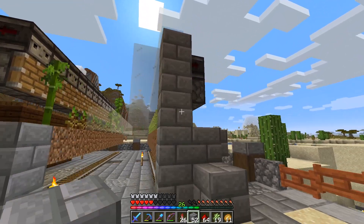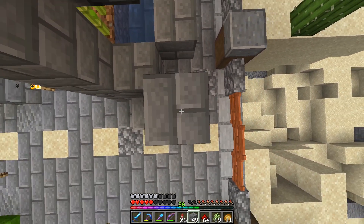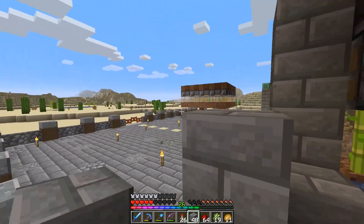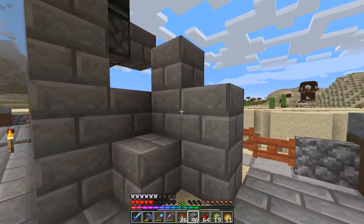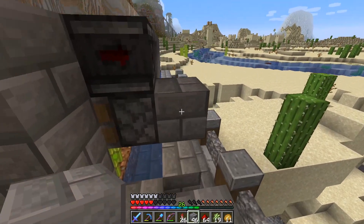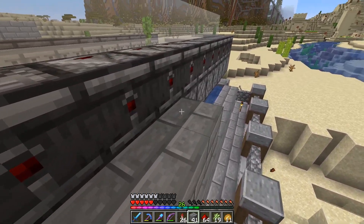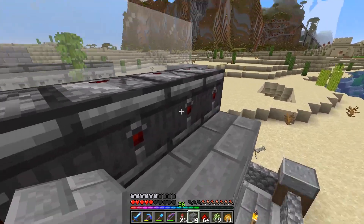I was finishing this up and totally forgot there's some redstone circuitry to do. It's super easy — all you have to do is get up here and place a row of blocks behind the pistons and put redstone dust on it. That's all you have to do. Then finish your farm.